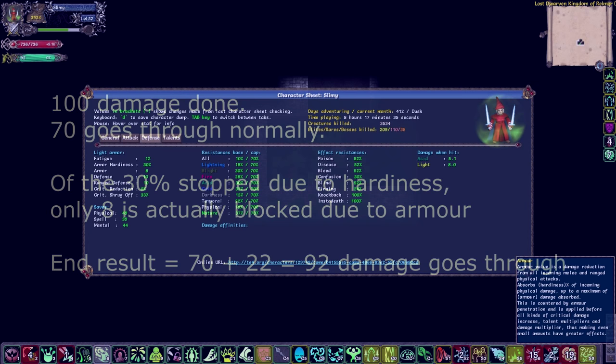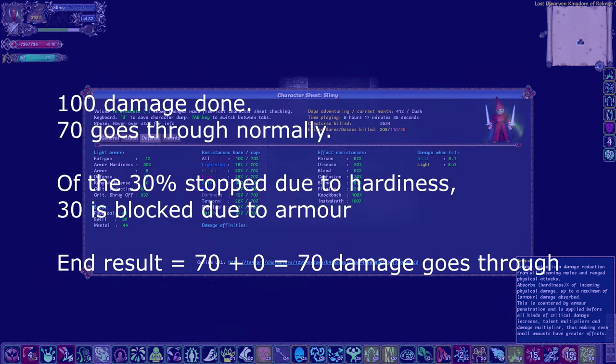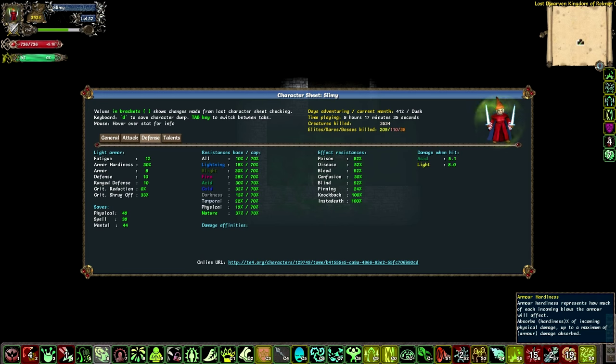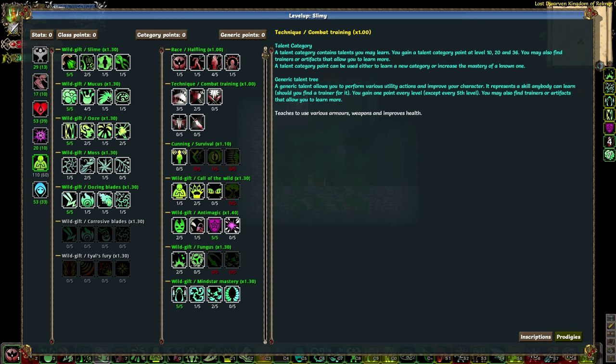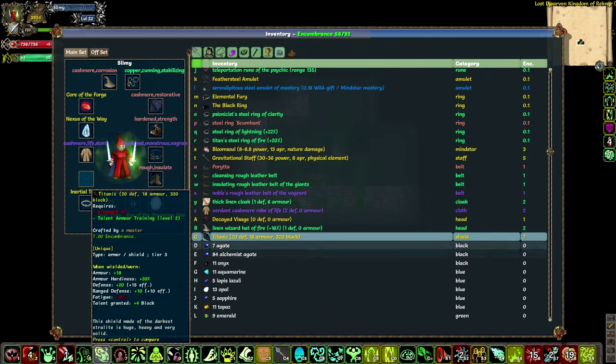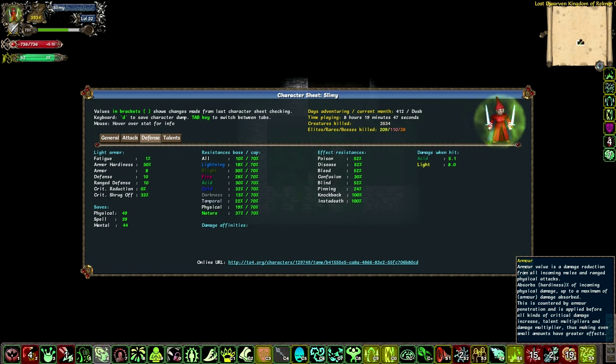What if I have 5000 armor and 30% hardiness? Well, they do 100 damage, 70% still gets through, and the 30 damage is blocked by my 5000 armor, but I still get 70 damage. So you can have as much armor as you want, but if you don't have a lot of armor hardiness, you won't be blocking much damage. It's fairly hard to increase, but things like armor training under technique combat training can improve it, and some items like this shield Titanic give 20% armor hardiness. Balancing your armor with your armor hardiness is very important, because if you have tons of armor but almost no armor hardiness, you'll still be taking a lot of damage from melee and archery attacks.